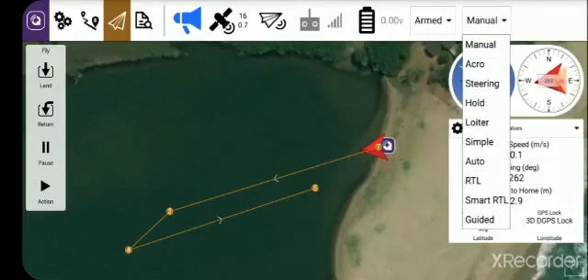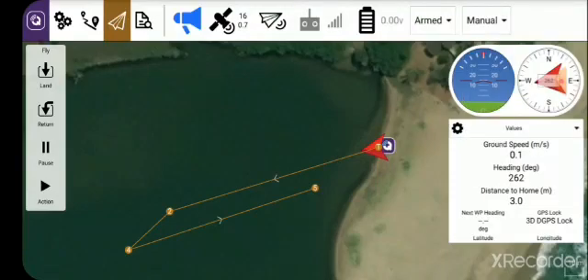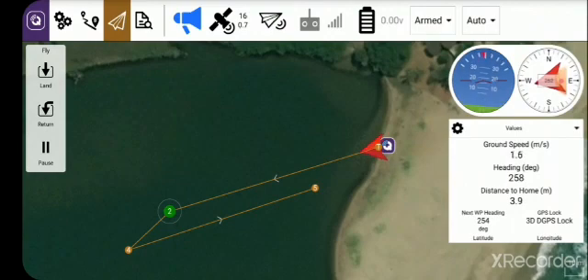Boat is still armed. I'm going to select auto on the phone. The boat's going to take off and sail the route that I pre-programmed. You can actually watch the arrowhead sailing along the path, heading off to waypoint 2.